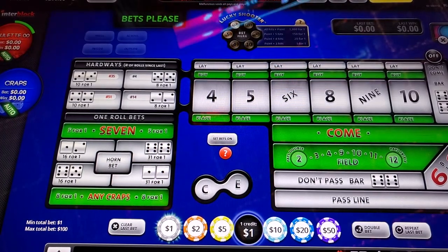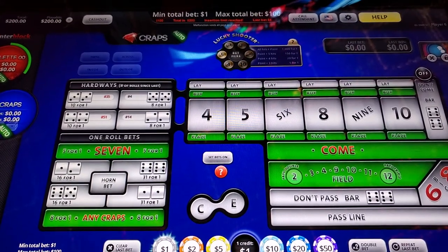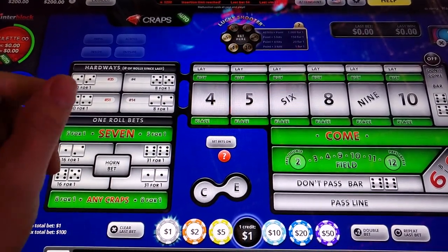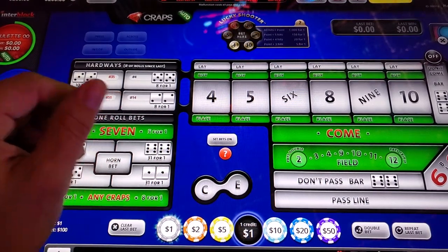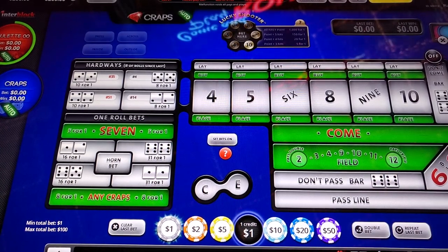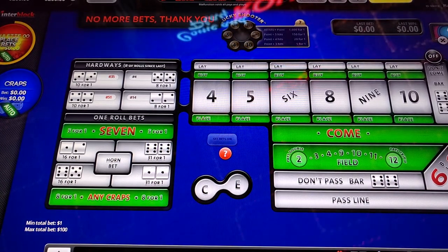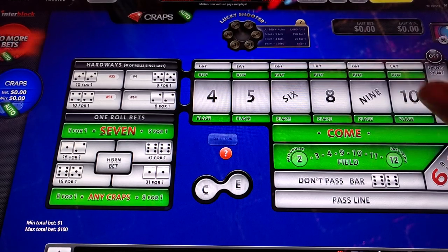Alright guys, welcome back to Let It Roll. I've got a $200 bankroll. I'm going to try and play two hits and regress. This is my first session. I've got 10 quarters over here which will be my counter, so I'm going to play 10 hands with $200 and see how we end up.